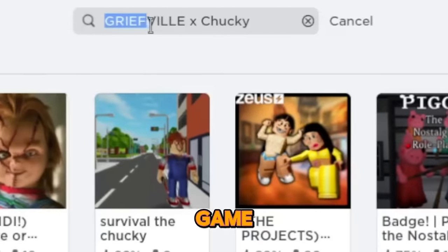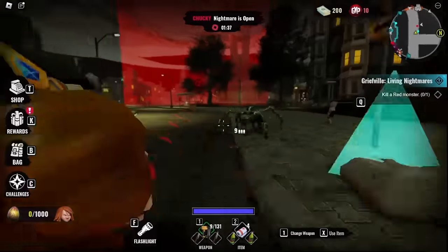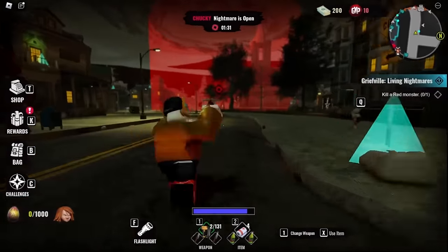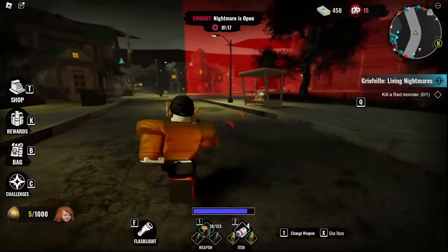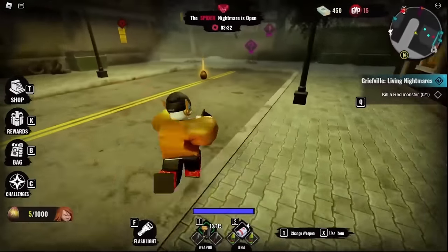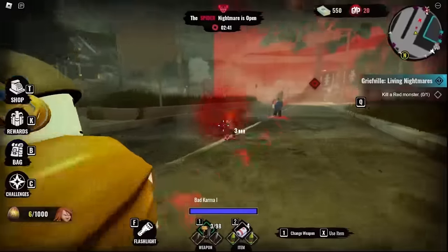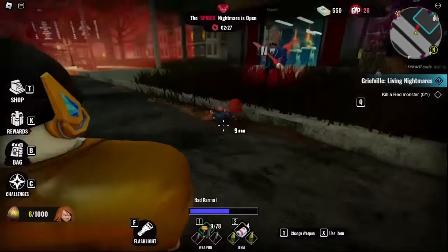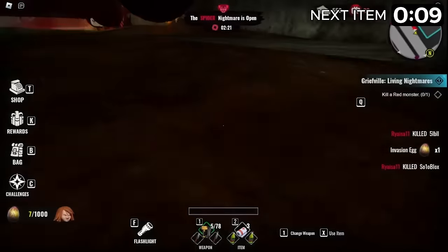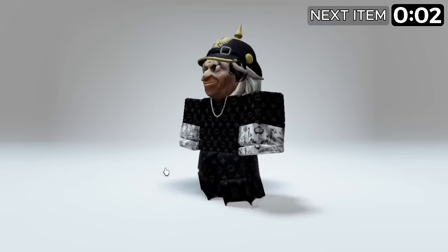Search up this game and click on the play button. Once you load in, you have to collect eggs in order to get the free item. You can collect time rewards to get eggs, or you can find eggs lying on the ground. You can also get lots of eggs by killing Chucky. Let's collect these eggs — you will get this Chucky mask.